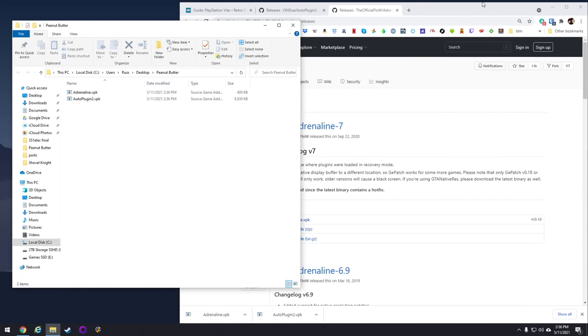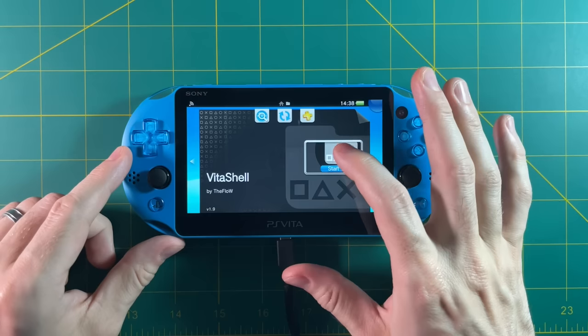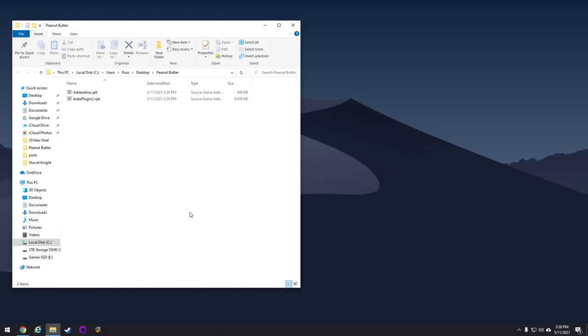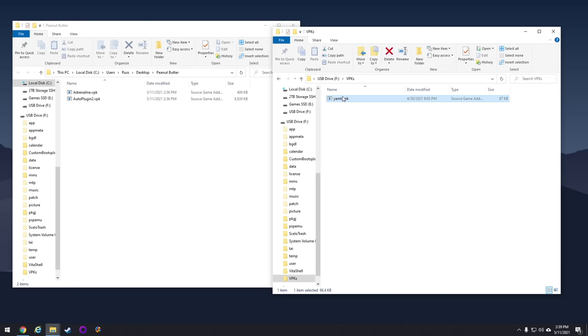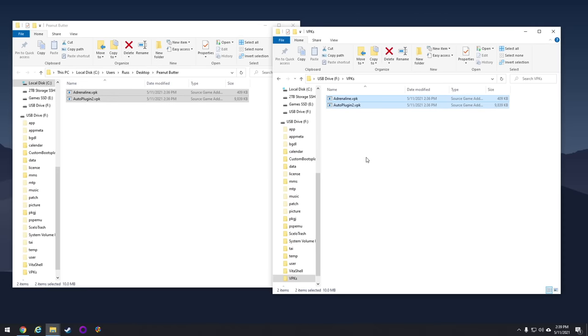There are many ways to transfer files, and we're going to do it the easiest way — just through USB. Open up Vita Shell, which we installed in the first permanent mod guide. All you have to do is press the Select button to enter USB mode. Assuming you have your Vita plugged into your PC, you'll get a window pop up showing your SD card file system. We already made a folder called VPKs in an earlier video — if you don't have one, just go ahead and make one. Then move over Adrenaline and Auto Plugin 2.